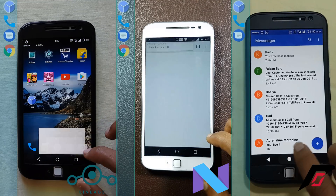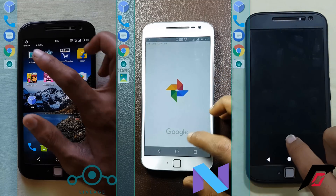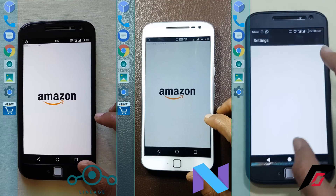We can see that the stock ROM has a bit of an early lead over the other two phones, followed by the Lineage OS and then the Resurrection Remix ROM. Now we can see that the Resurrection Remix has fallen a bit behind.